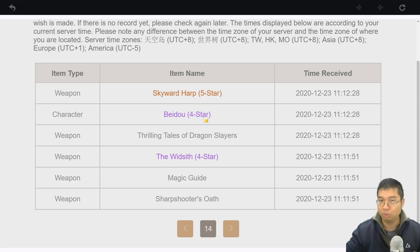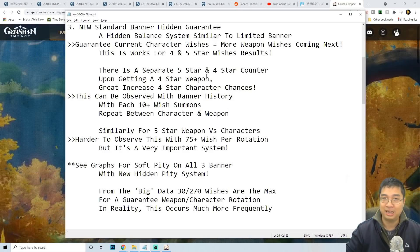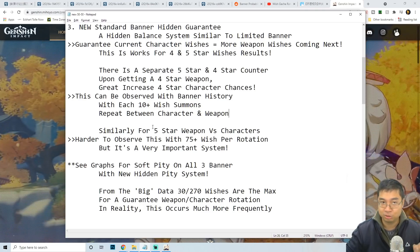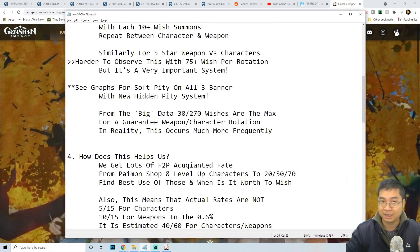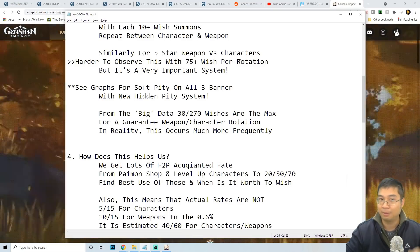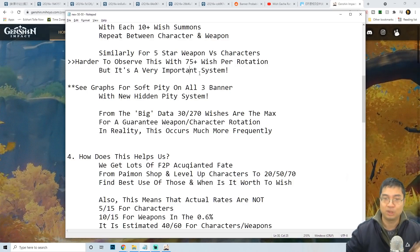Notice it's always repeating between characters and weapons — this is quite interesting because it shows we can start to determine what we get next on the standard banner. Just by looking at my account history and the collective data from this particular guide, it seems four stars are working this way. This is also the similar case for five-star characters and weapons, though it's harder to observe since accounts need over 75 wishes of standard banner history.